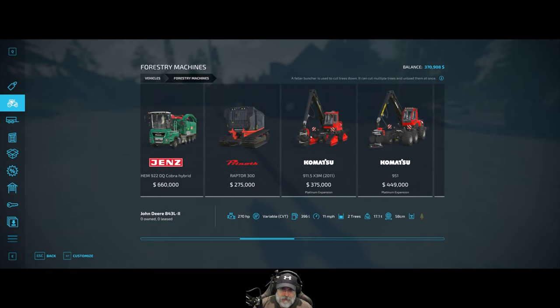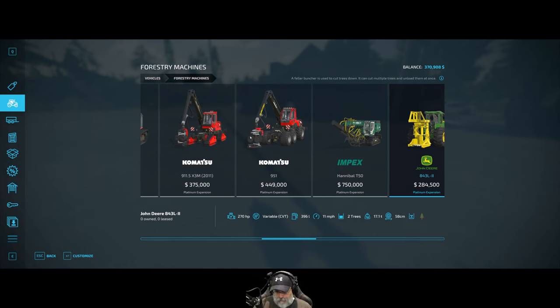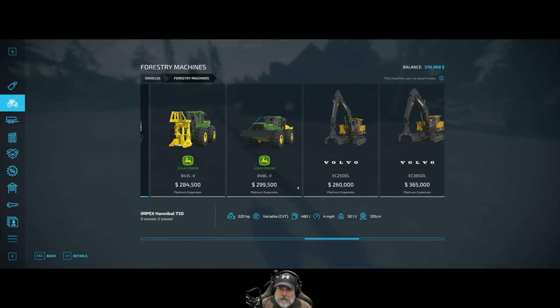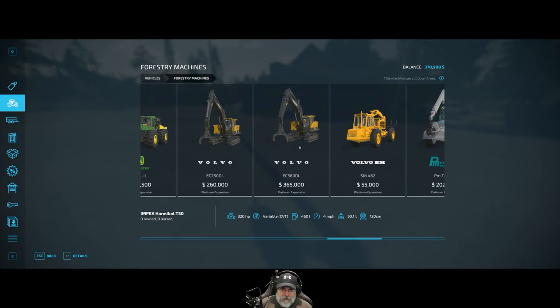This is supposedly the best forestry harvester in the game — it can cut up to 120 centimeters, but look at the speed: four miles per hour. It's nuts. If you have to travel any distance it's going to take forever, not to mention it's three-quarters of a million dollars. So instead we're going to buy the versatile machine because of its versatility.